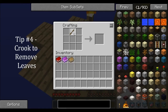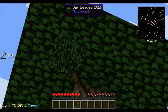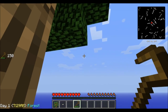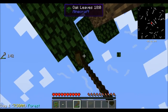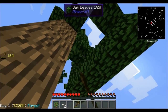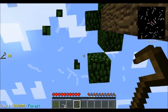To start that off we are going to make ourselves a crook — C-R-O-O-K. We're going to use the sticks: one, two, three down this way and put it off to the side. This is one of the important tools because using it on the leaves you can actually get more things — more saplings. Be sure to hold down the shift button in skyblock so you do not step off the edge, because otherwise it's game over.